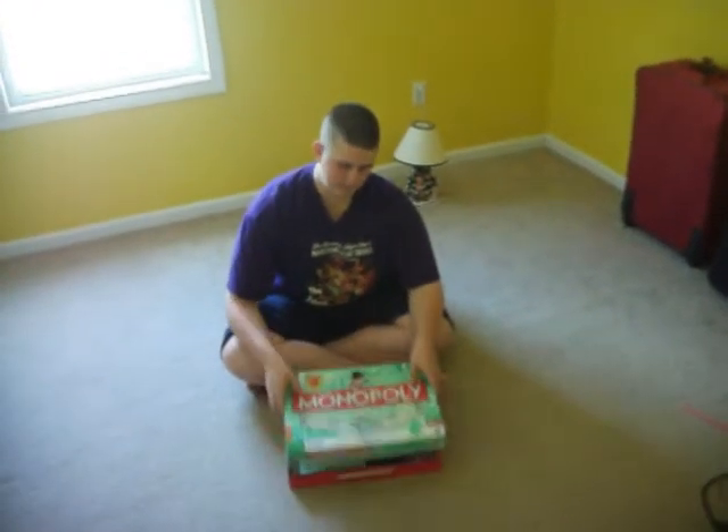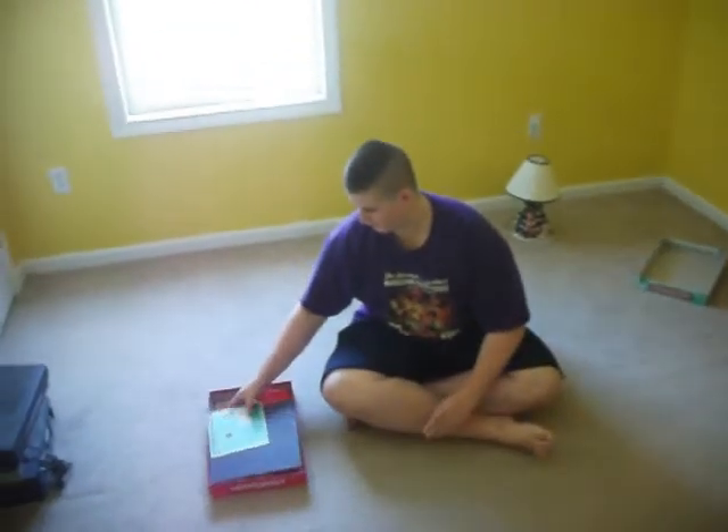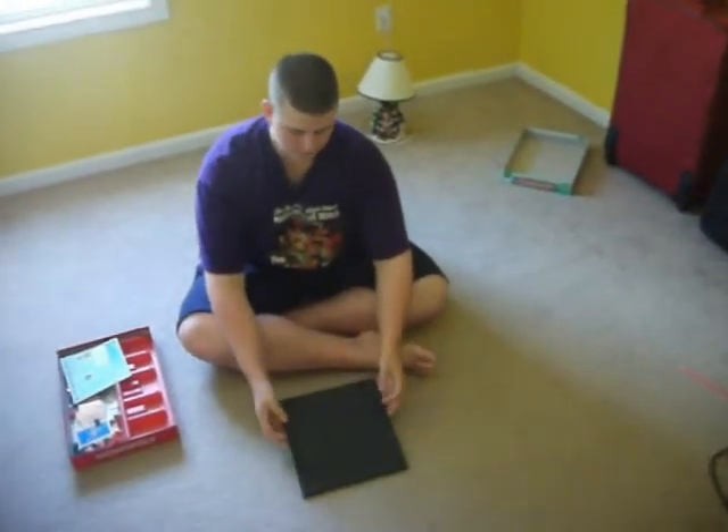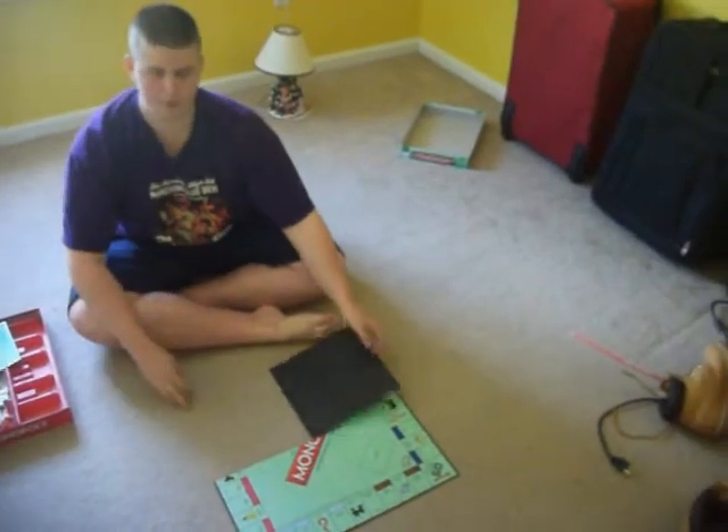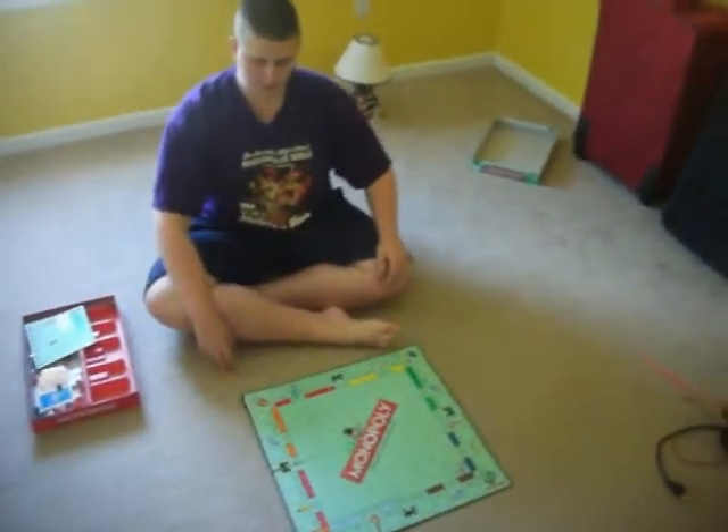Alright, so let's set up the game. You want to take the front off and you should see all these different pieces inside. What you want to do is you want to take the black thing — that is the game board. So then what you want to do is you want to open up the game board. There's four squares and that's how it should open up.